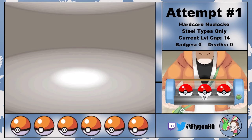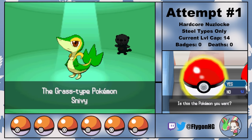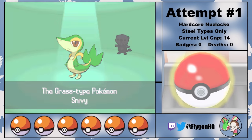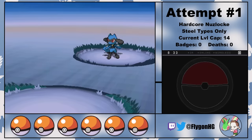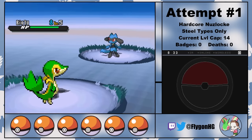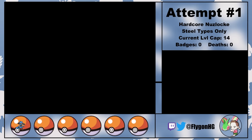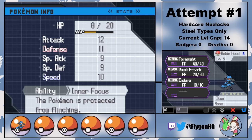As my journey begins, I meet up with Bianca, who offers me one of the three starter Pokemon. None of them are eligible encounters, but I choose Snivy so that my rival will have Emboar, who with his fire-fighting typing should be the most difficult for our Steel-types to face. Then I beeline to Floccesy Ranch, where I catch a Riolu, a truly phenomenal first Pokemon for this playthrough. I name our little vigilante pup Robin Hood, and he joins the team, permanently replacing Snivy.